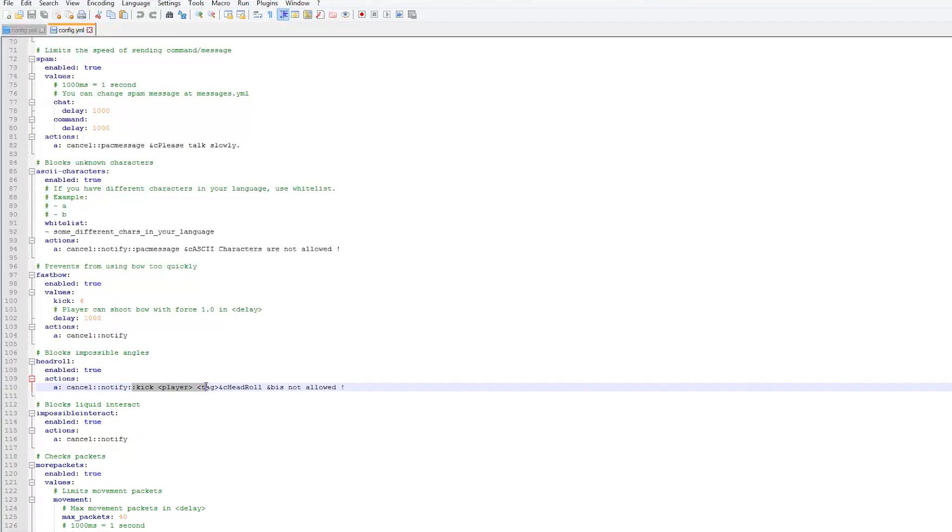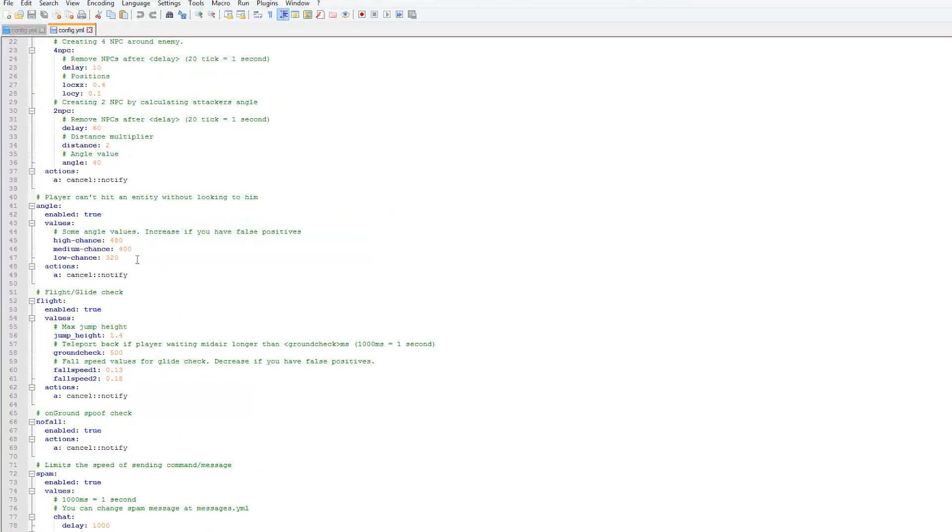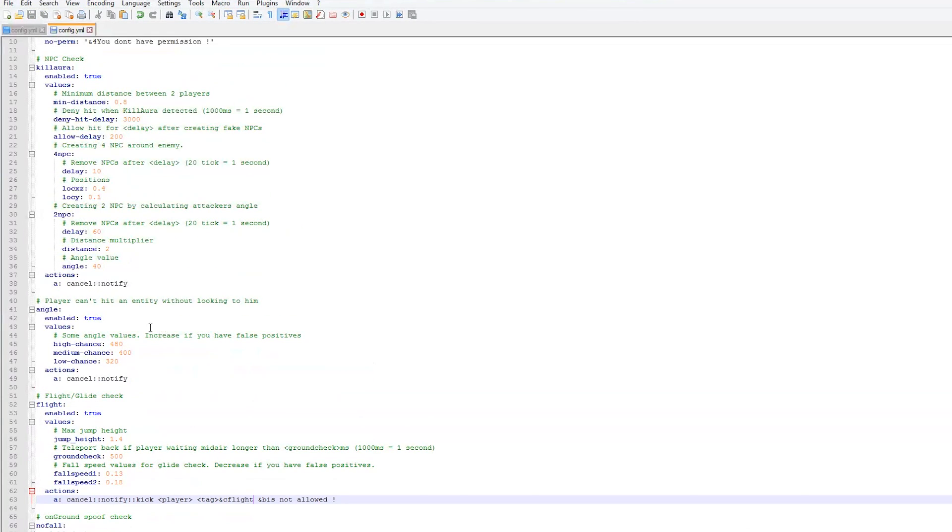So if we grab this section, we can copy it and paste it in under flight. Then you can change the message to say 'Flight is not allowed' — and that is the message players get when they are kicked from the server. That's how that works.